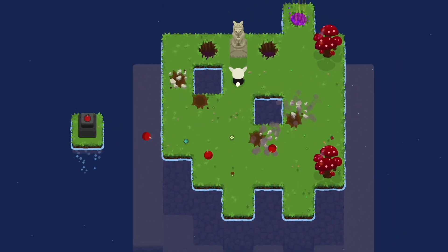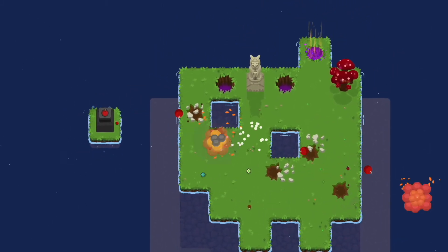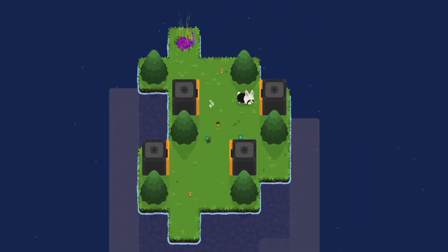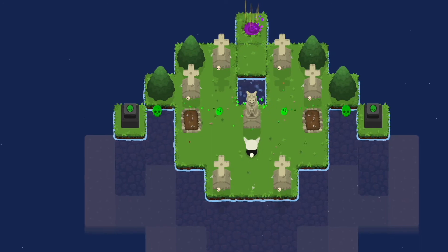Bomb turrets that shoot mini-bombs and explode any obstacle they come into contact with, including rabbits. Pistons that open and close on an interval, which will push or squish your rabbit if you don't time it right.